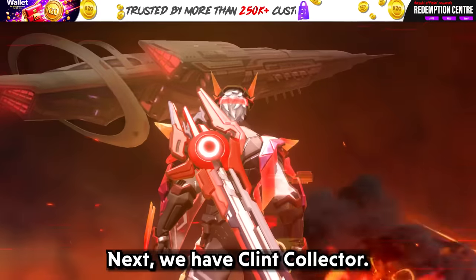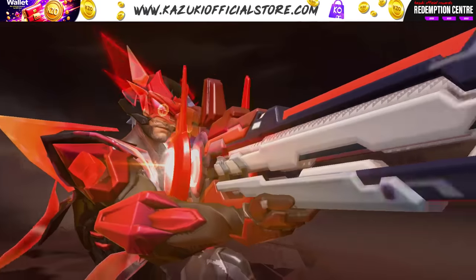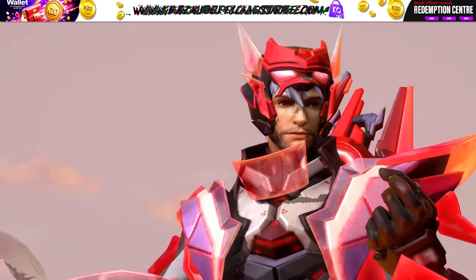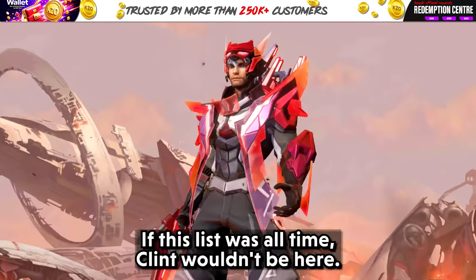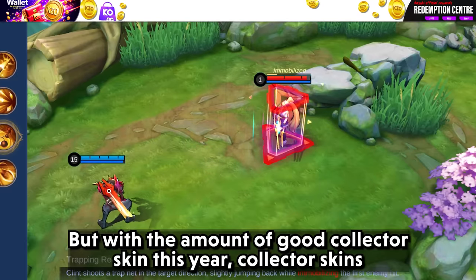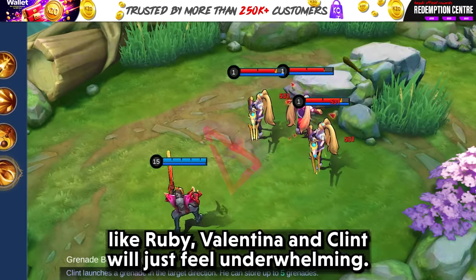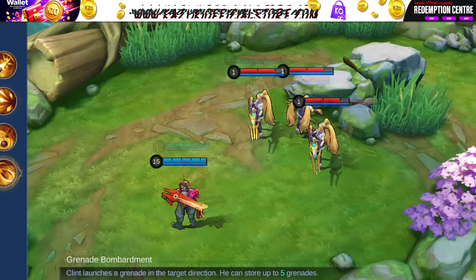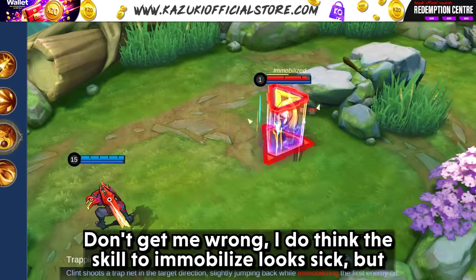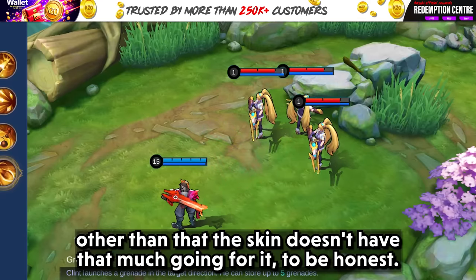Next, we have Clint Collector. If this list was all-time, Clint wouldn't be here. But with the amount of good collector skins this year, collector skins like Ruby, Valentina, and Clint will just feel underwhelming. Don't get me wrong — I do think the skill to immobilise looks sick, but other than that, the skin doesn't have that much going for it.